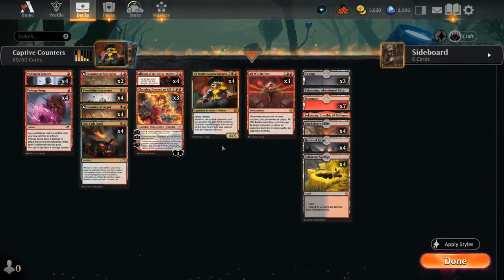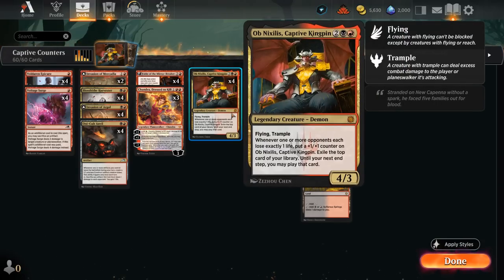Hello and welcome to another Standard Games video. Today we're taking a look at a red-black infinite damage combo deck featuring Obnixilus alongside All Will Be One. Obnixilus, Captive Kingpin, introduced in March of the Machine: The Aftermath, is a 4-mana 4/3 legendary demon with flying and trample, saying whenever one or more opponents each lose exactly one life, put a +1/+1 counter on Obnixilus and exile the top card of your library until your next end step — you may play that card.